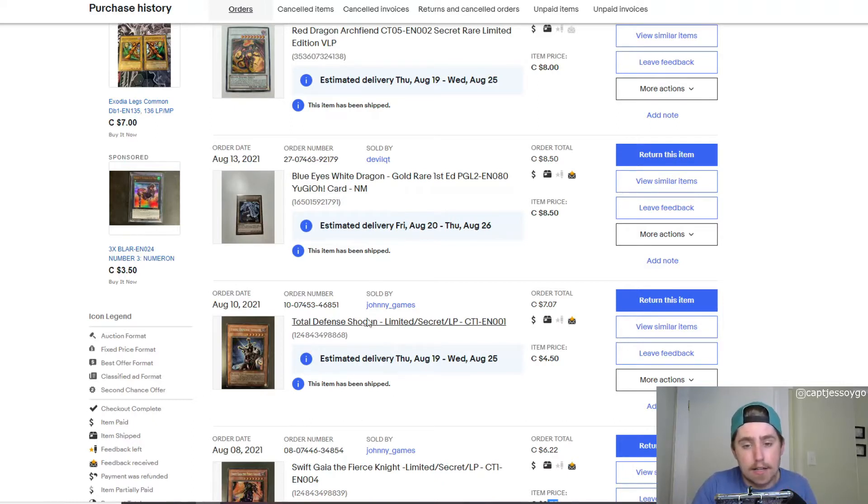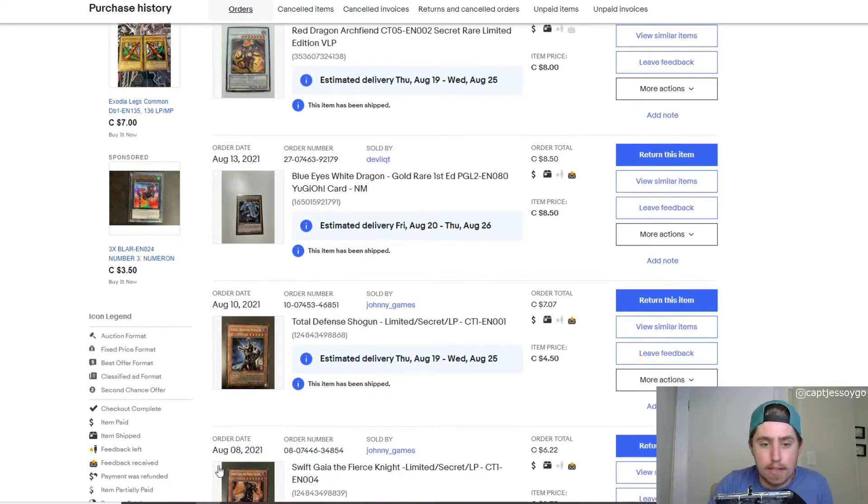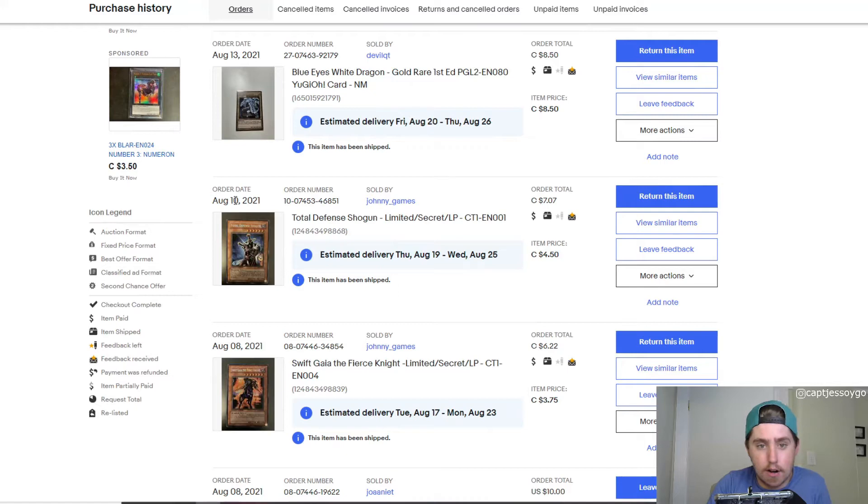The next thing I got after that was Total Defense Shogun. I believe I actually sent an offer — I don't think I paid full price. I ended up seeing it and grabbed a decent deal; the picture looked good for light play. So I got that on August 10th, two days after I ordered Swift Gaia on August 8th.